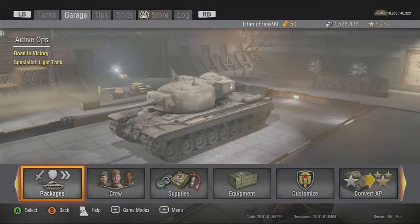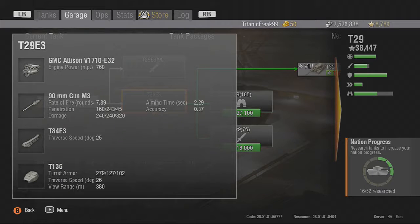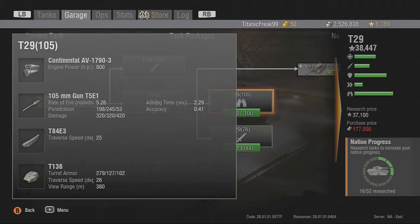The first thing we're going to do is go to upgrades packages. This is what we're using right now, the T29E3, and we can damage 240 to 320. Penetration is pretty nice. I was checking this out — 320 to 420, and the penetration increases.